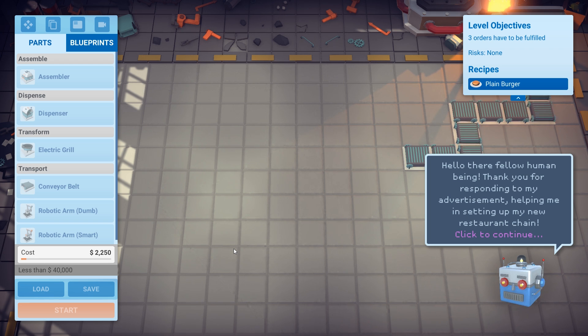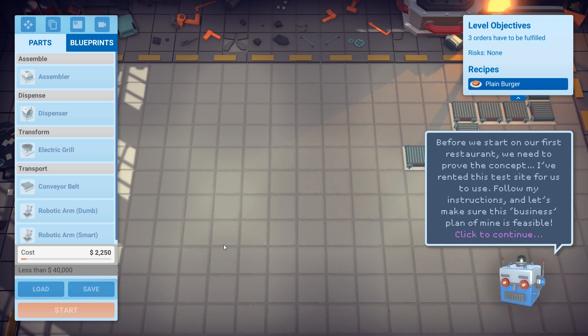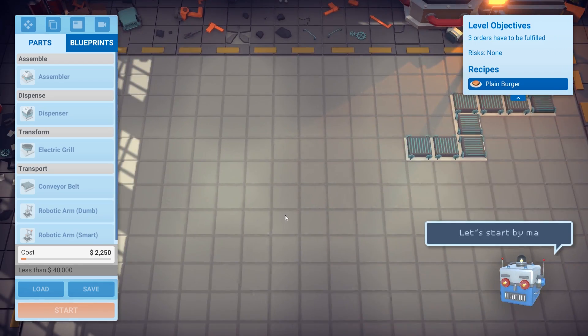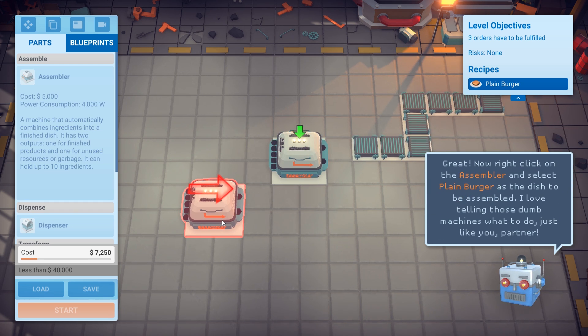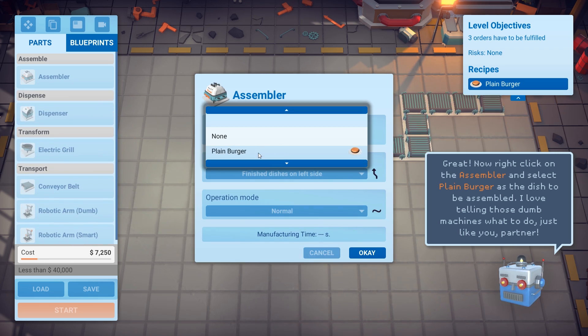The in-game narrator says: 'Hello there, fellow human being. Thank you for responding to my advertisement helping me set up my new restaurant chain. My plan is to use fully autonomous kitchens to cut costs and crush mankind — I mean, efficiently produce wholesome, tasty dishes.' We're going to start by making plain burgers, which means we're going to need an assembler. We pick up the assembler, rotate it, and slap it down. Then right-click on the assembler and select burger as the dish. We're going to tell this to make plain burgers for us.